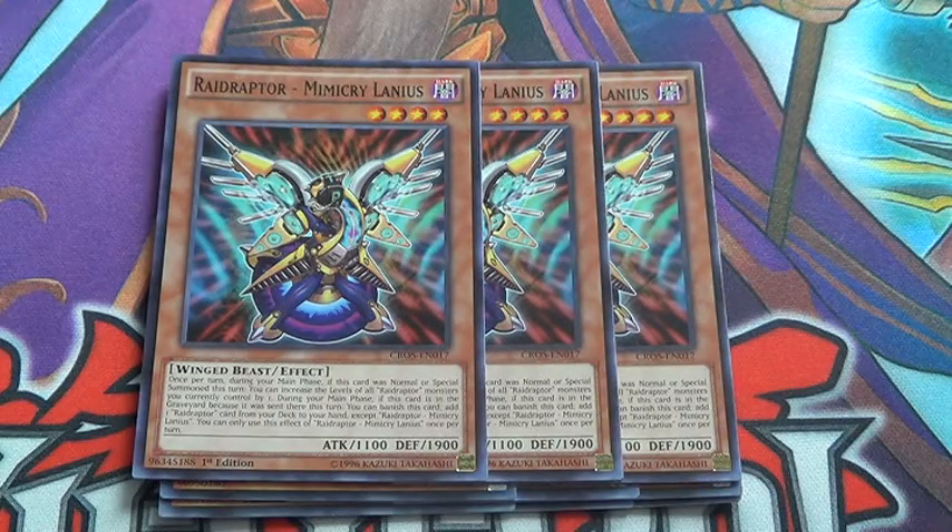Triple Mimicry Lanius — he's basically your level changer. And then when he's sent to the graveyard, you banish him and search for a radiator, which is really quite nice.